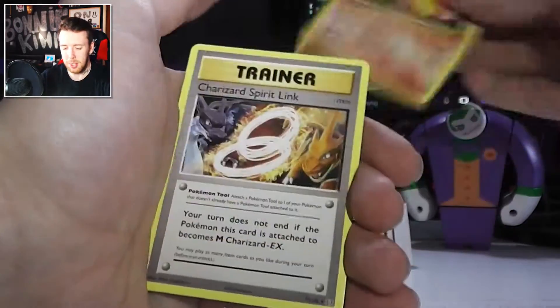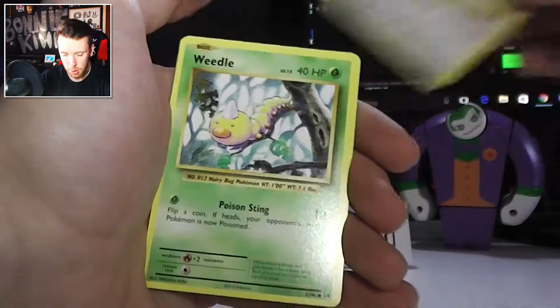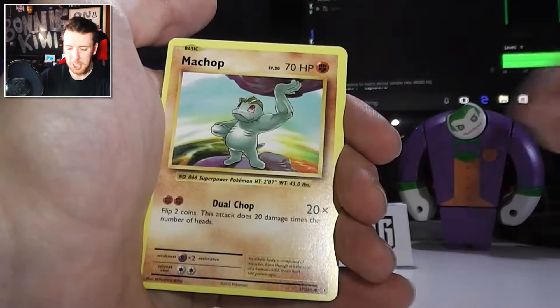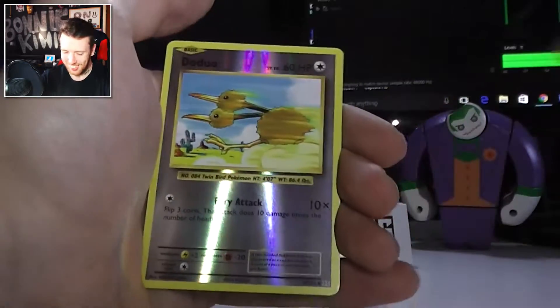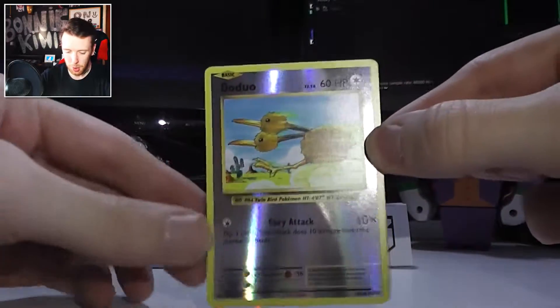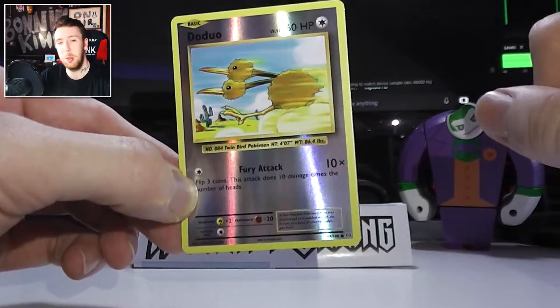Double Colourless Energy, Charmeleon, Charizard Spirit Link, Staryu, Doduo, Weedle, Machop, Pikachu — little fat Pikachu. Reverse Holo is Doduo and there's an EX. This is only two packets in and it was a Raichu packet — didn't I tell you that Raichu packets were awesome? Didn't I tell you though, Raichu packets always producing the goods?